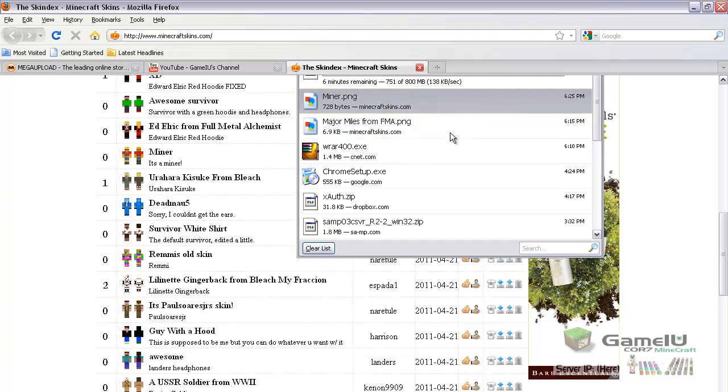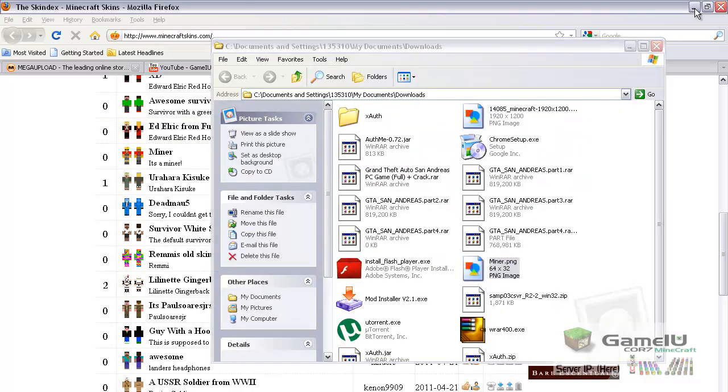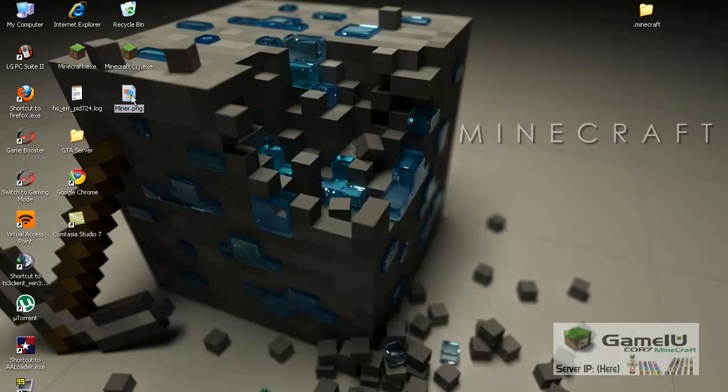Open where it's contained. After this you can close the internet because you don't need it anymore. Bring this to the desktop and rename it to char.png. Now save it.